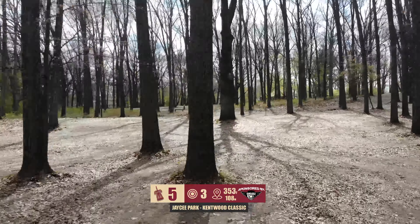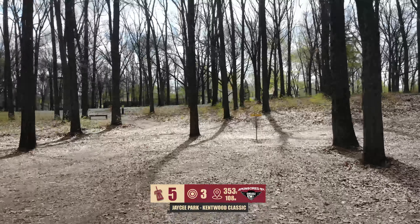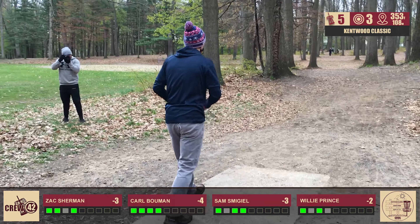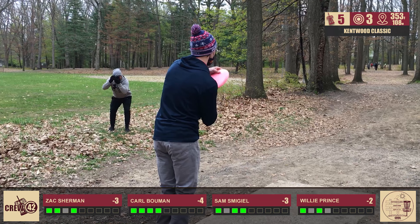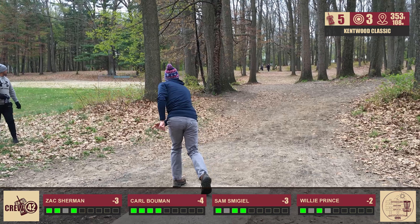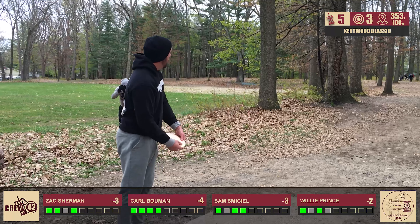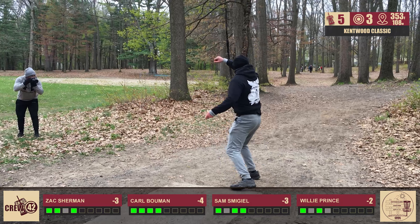Heading to hole five — there's a quick image of Cody on the practice round with Team Evo. He hit his hand on a tree on that shot. 353 feet. As a lefty, you're probably taking that left gap for a lefty backhand or maybe a forehand righty. The other play is to turn a more stable disc over on a hyzer and take the right gap, but with Carl, Zach, and this card, we're going to see a lot of forehands. I'd predict Willie's probably going to be the one who doesn't throw the forehand.